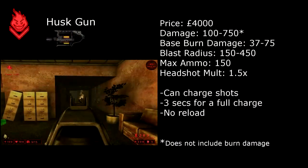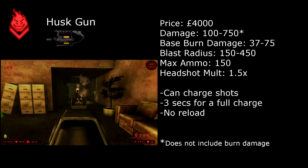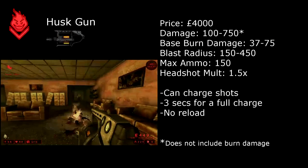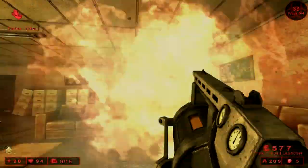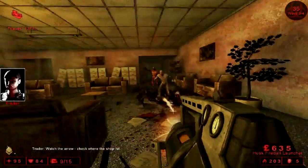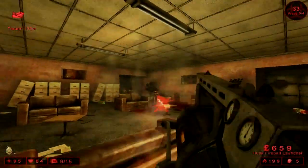The final gun in the Firebug arsenal is the Husk Fireball Launcher. This gun has the ability to charge its shots, so the damage and blast radius will increase depending on how long you charge the shot. This gun will probably be your most effective at taking out larger specimens as a Firebug, because a fully charged shot can do a ton of damage. It's important to keep in mind, however, that to fully charge a shot it does take 3 seconds.